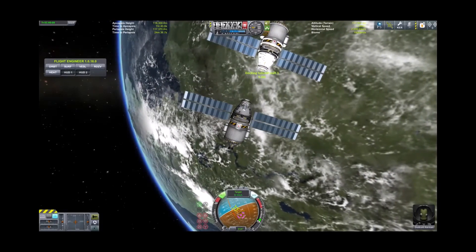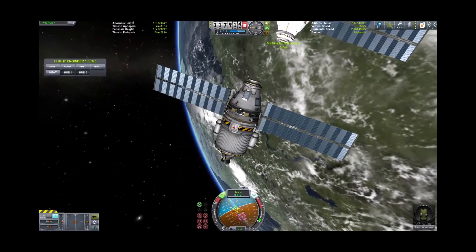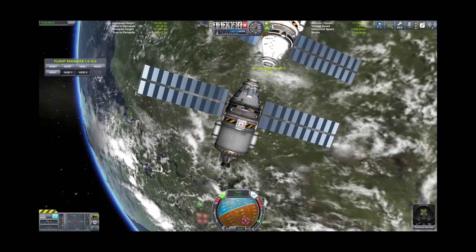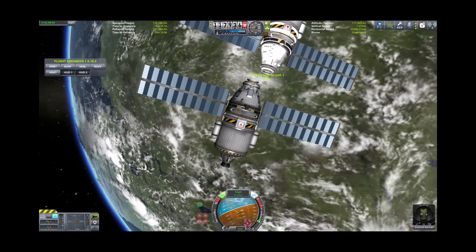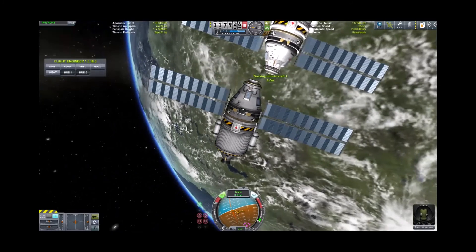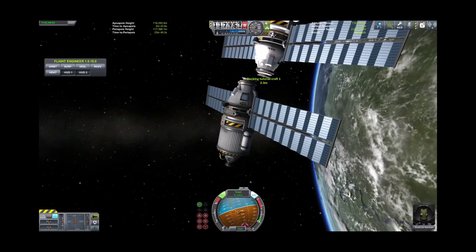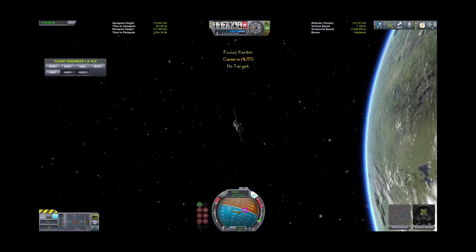We're ever so slightly off, but just barely — docking ports are magnetic, so we should be okay even as is. If not, we'll get to do a little fiddling around. We'll slow a little more and let the magnets do their job. We'll translate right just a bit, then translate down. There we go — bingo! And that is docking.